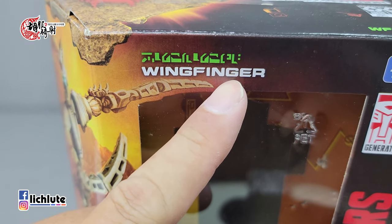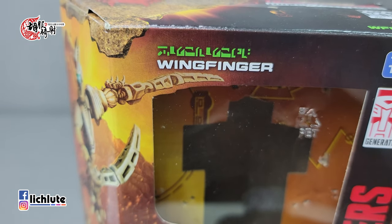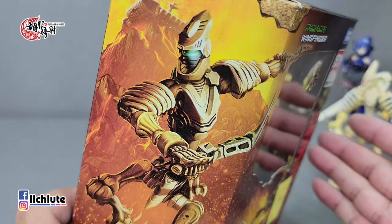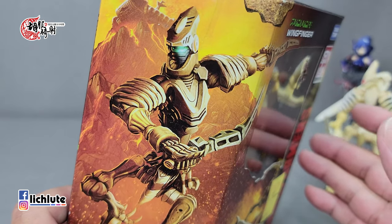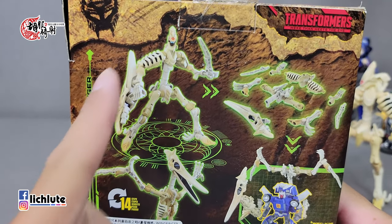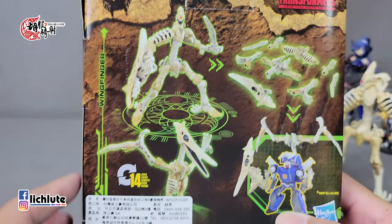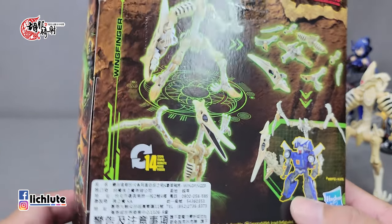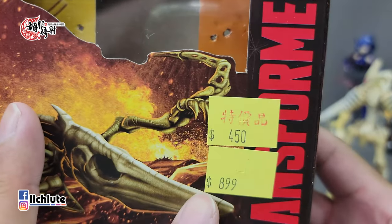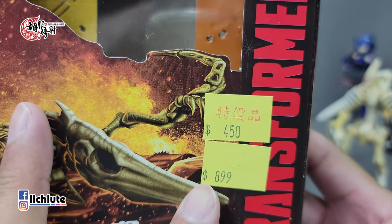欢迎各位在此收看胡夫汽车的变形金刚分享时间，这是我们第1484集的节目。官方的主力产品Kingdom系列已经完结，但是有一些玩具我一直到这几天才把它收起。其中有一款就是这个化石或者是骨头恐龙系列的，它的名字直接翻译是"翼指"的意思。这个玩具因为它是一个拼凑的组合式的，这一类的金刚通常我都是最后才会去收，甚至这款我本来不打算入的，但是嘴巴说不要，身体还是很诚实。